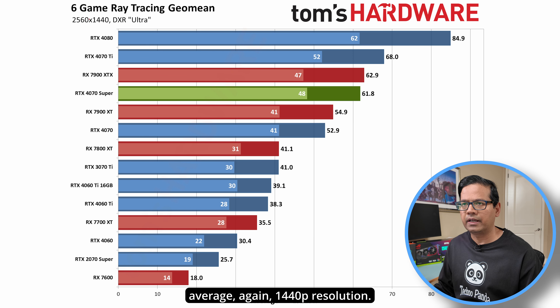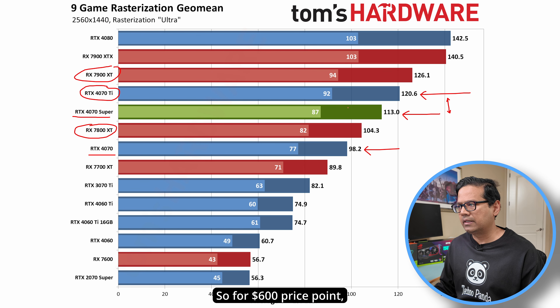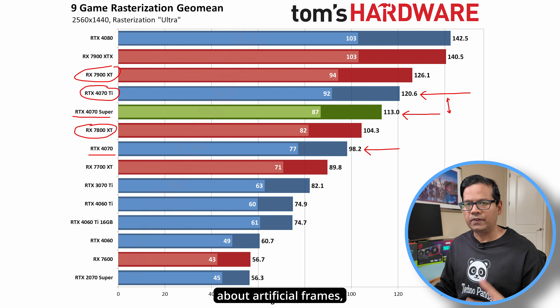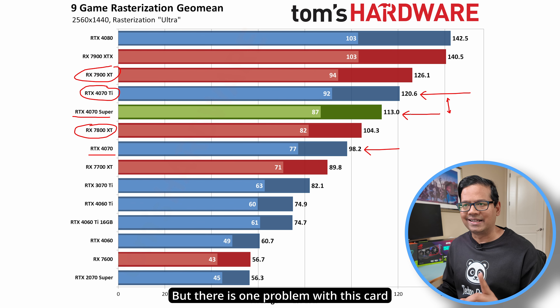Now let's look at ray tracing performance — this is a six-game average at 1440p. The RTX 4070 Super scores 61.8 fps, well ahead of the RTX 4070 at 52.9 fps. The 4070 Ti is still quite far ahead, but for $600, even if you don't care about frame generation or ray tracing, this is a good card.